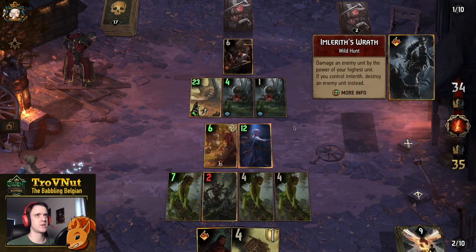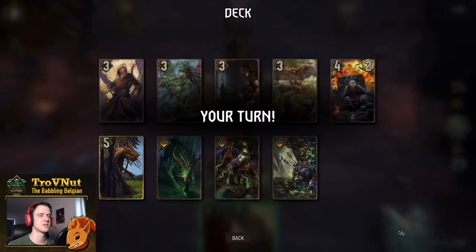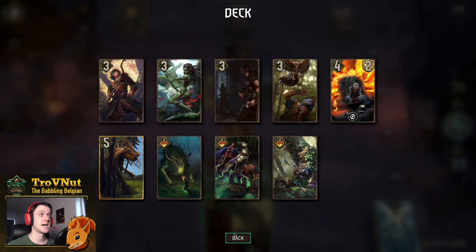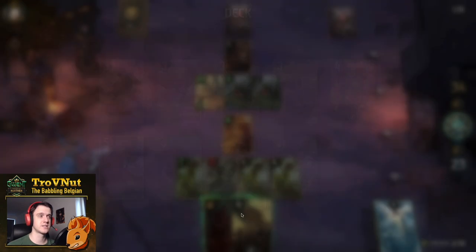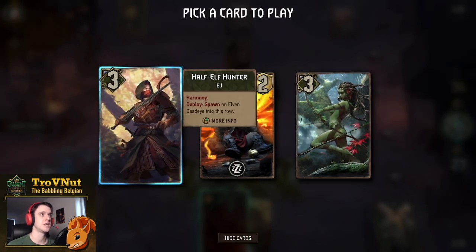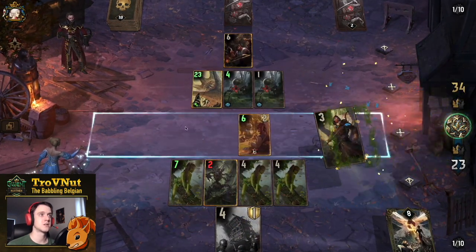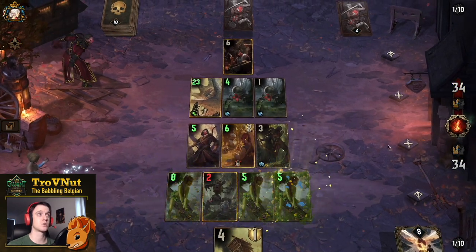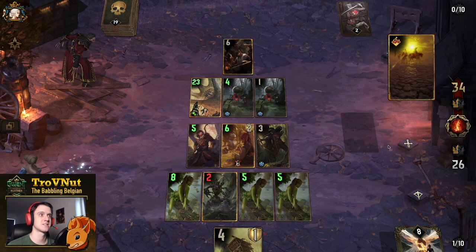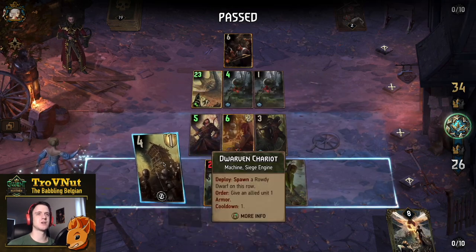We do get hit with Emerald's Wrath on Filavandrel - a hefty 12-point hit. Since Filavandrel died, I don't have another Elf on the board. If I can get the Half-Elf Hunter - yes, that's another Harmony card, giving an extra tick on the Machine. We're equal now, and I'm going to play for 10 next. We get Banished, which means we won!